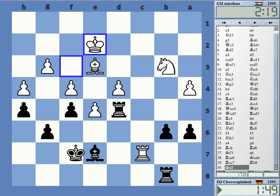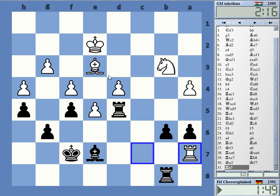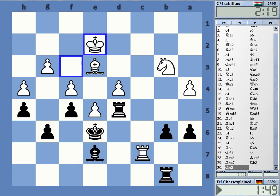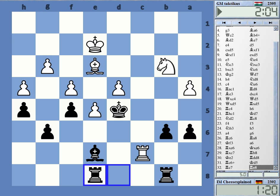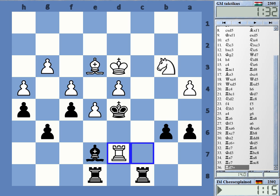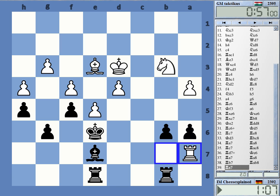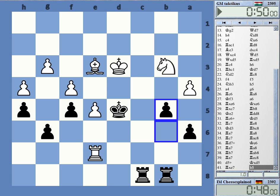Rook d8 is bad — I have to go King f7 instead, then Rook a7, a5. The engine claims this is equal, that might be true, but it is awkward to play — White is calling the shots. The way it went, I should have played Bishop b4 probably. Here, as I said, the draw is the most likely result. Then I figured Bishop b4, Rook c8 could be interesting — and then I just blunder d5. Here I'm losing.